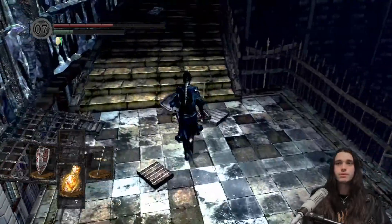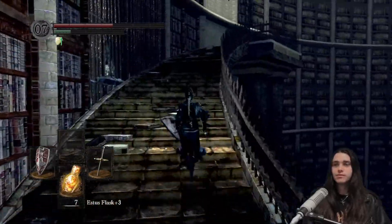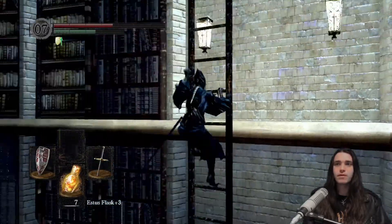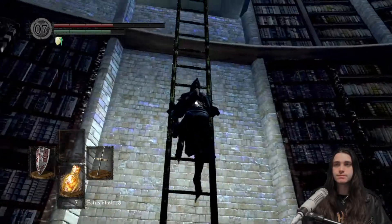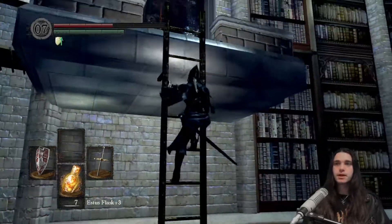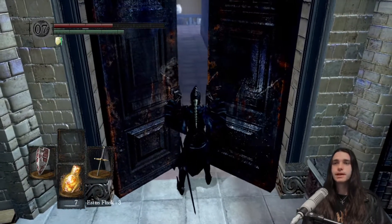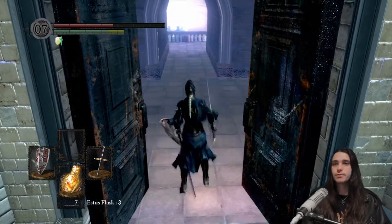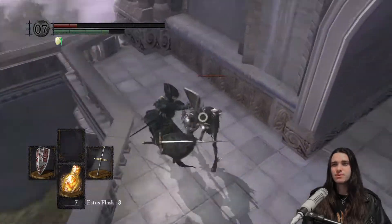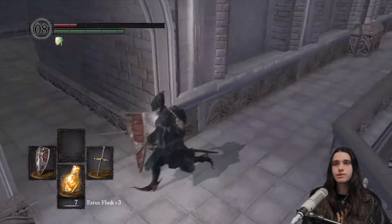We'll be returning here in the future once we have the key to rescue Big Hat Logan — although Big Hat Logan's not there in this playthrough, so we're not rescuing him. We will be going into the cell area behind the gate to pick up a firekeeper soul that's in there. I have no reason to engage in Big Hat Logan's storyline because I'm not going to get any use out of his magic.